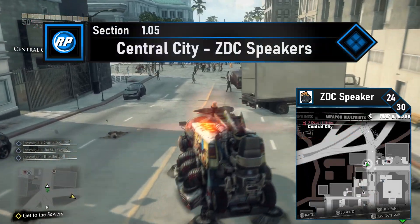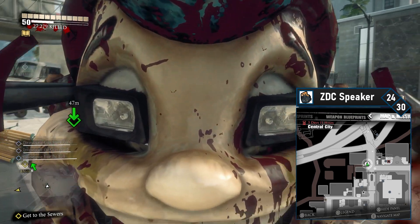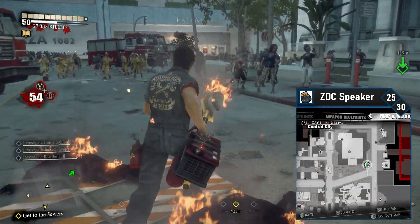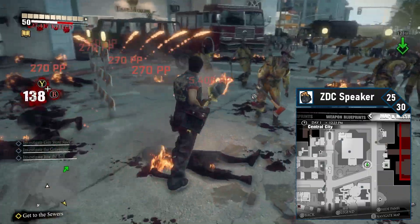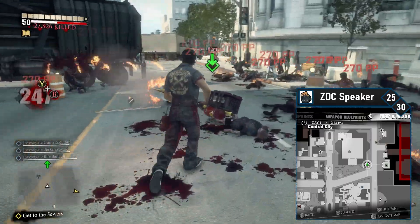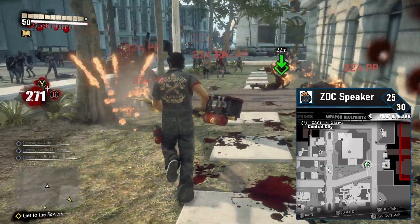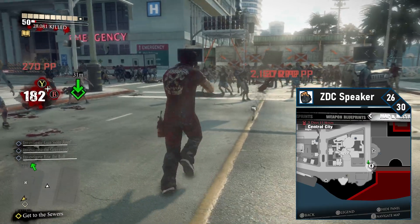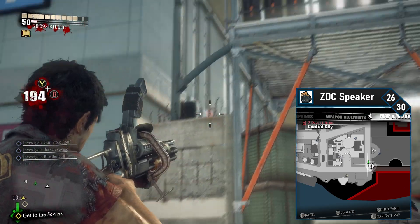There are seven more speakers and they're all in Central City. Coming from the north side down to Central, the next ZDC speaker is simply on your right — you'll pass a large white box truck, get out and shoot the speaker. Central is very annoying for cars, so head left on the main street and follow it until you can turn right, just after a couple of fire trucks. Continue south and you'll eventually work your way towards the museum. The next ZDC speaker is directly across from the Rancho Rama — shoot it on the southeast corner of the Los Perdidos Museum. ZDC speaker 26 is on the southeast side of Central, just past the hospital at the military checkpoint. Simply head south and shoot it.